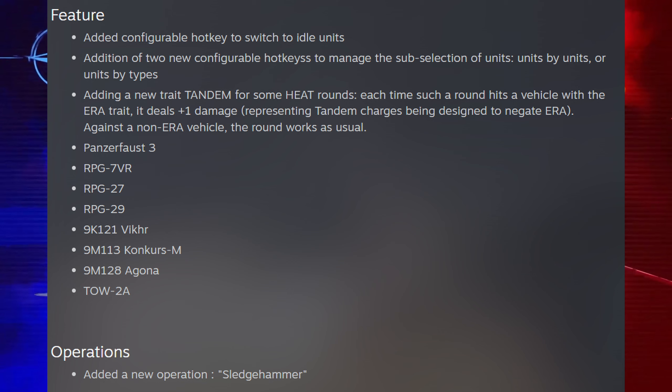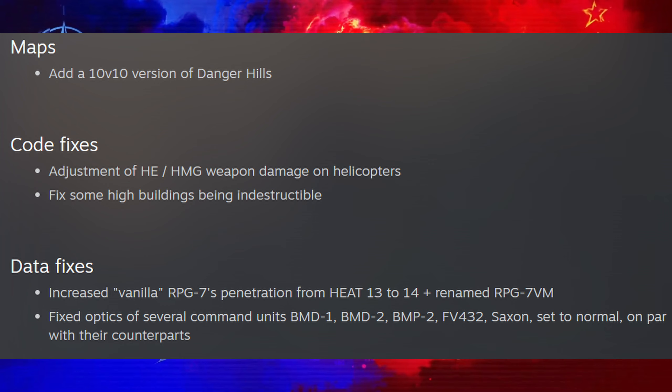Feel free to experiment with that in-game. Just so you're aware, those that get the tandem charge are the Panzer Force III, the RPG-7 VR, the RPG-27, the RPG-29, the 9K-121 Vikhr, the 9M-121 Conker's M, the 9M-128 Agona, and the TOW-2A. Operation Sledgehammer has been added, and a new version for 10v10 of Danger Hills has been added.